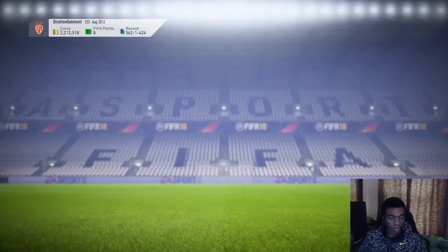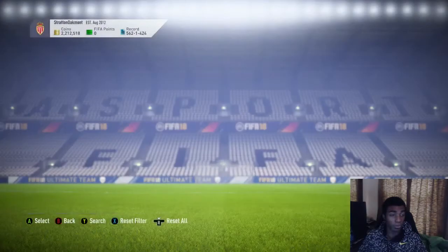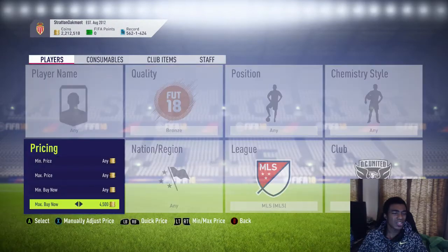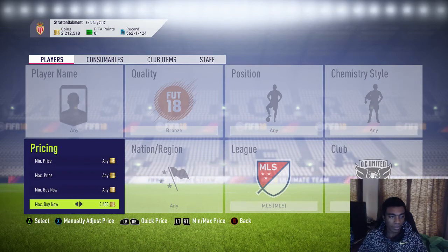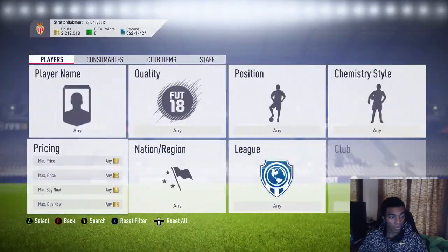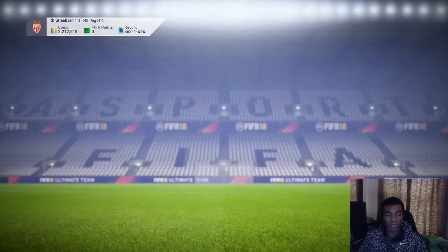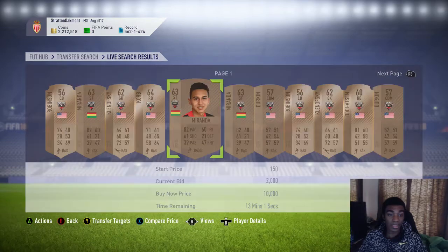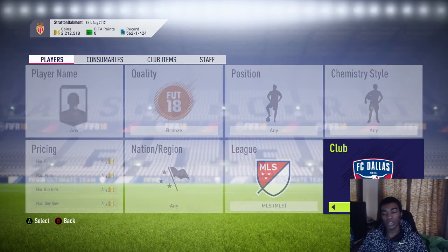Next up are the bronze cards from DC United — they're going for about the same, around 4,000 to 4,500 coins. Same approach: go down to 3,600 coins per card, that's 700 coins less. Try to win them on the snipe first; if you can't, go back and bid on them. With silvers and bronzes you should not mass bid simply because there aren't a ton on the market, but some will slip through the cracks.